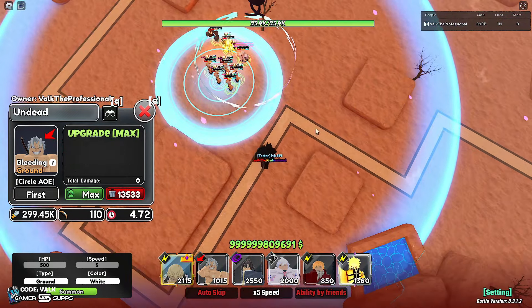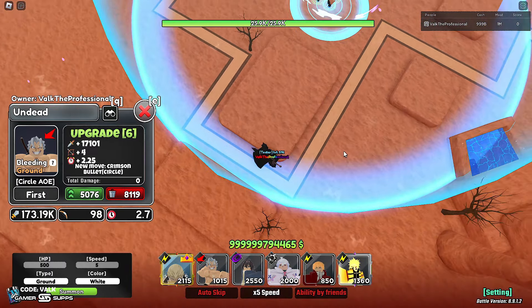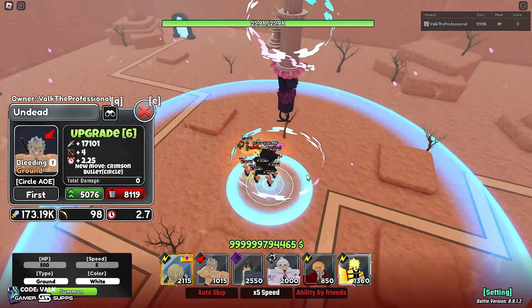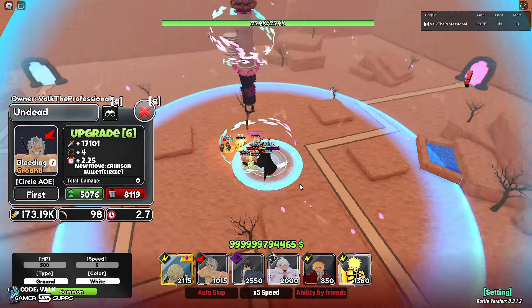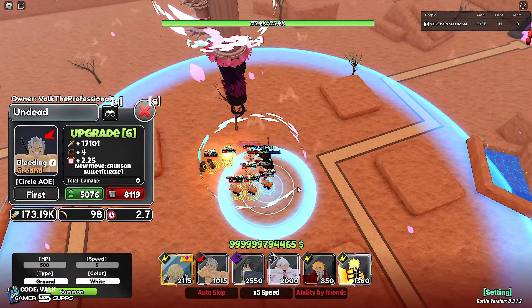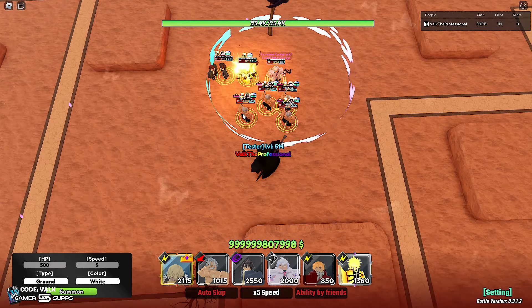Ideally you want to keep him around the sixth upgrade at 173k on 2.7 SPA — he's going to run through a lot of content and be really good there. That's probably where he shines the best: a good-size circle for how fast his SPA is, doing a ton of damage. Let's sell two maxed copies and see how good he is using just the sixth upgrade as the proposed best.